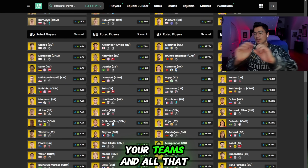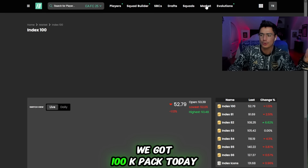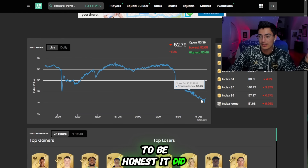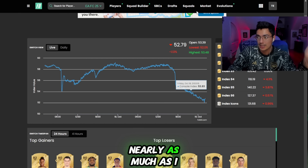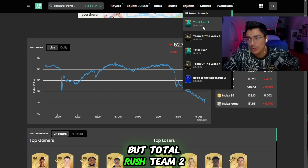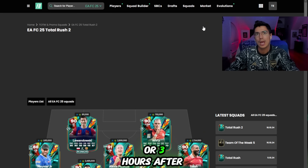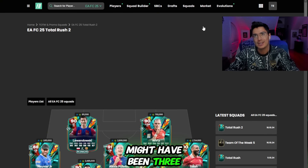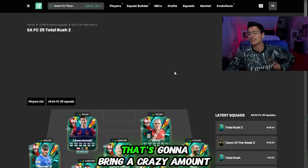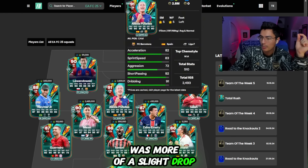We also got a 100k pack today — the first tradable 100k pack of the year — and it didn't affect the market as much as I thought it would. Total Rush Team 2 also came out, and the 100k pack dropped about two to three hours after content drop. Three tradable 100k packs came out, which you'd think would bring a crazy amount of supply, but stuff didn't drop off too much — just a slight gradual drop.